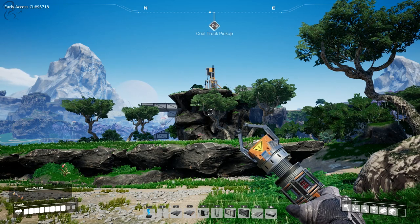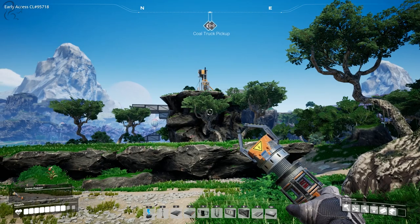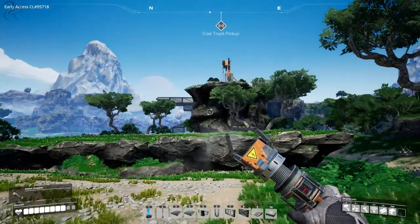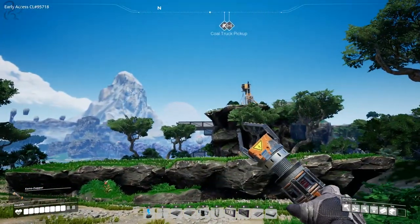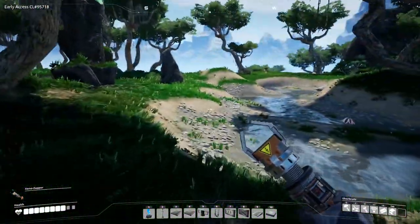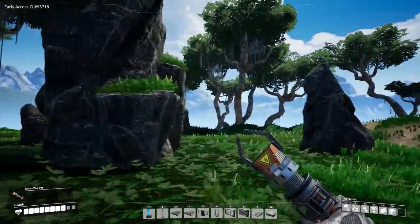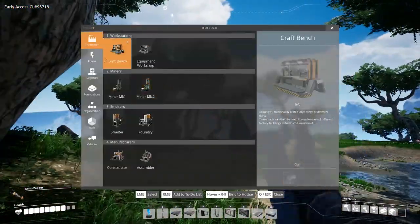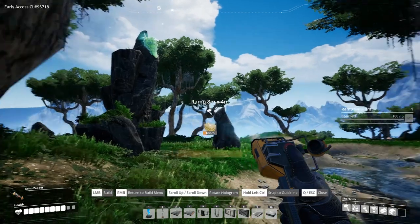Hi guys, Squall here and welcome back to another episode of Satisfactory. I'm enjoying this game — I think there's a patch this week that should fix some of the issues we've all been seeing. Anyway, we just set up our miner up there with our coal run, and I decided to jump off here and have a quick look around. As I was wandering around picking up leaves, I heard the noise — the noise of a slug. It could be all number of things.